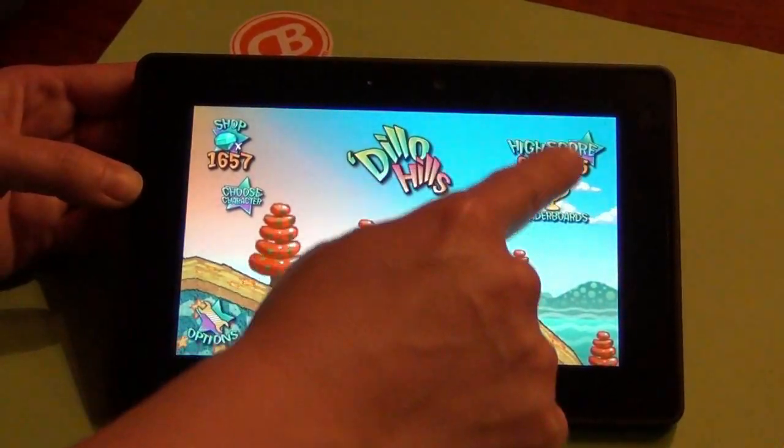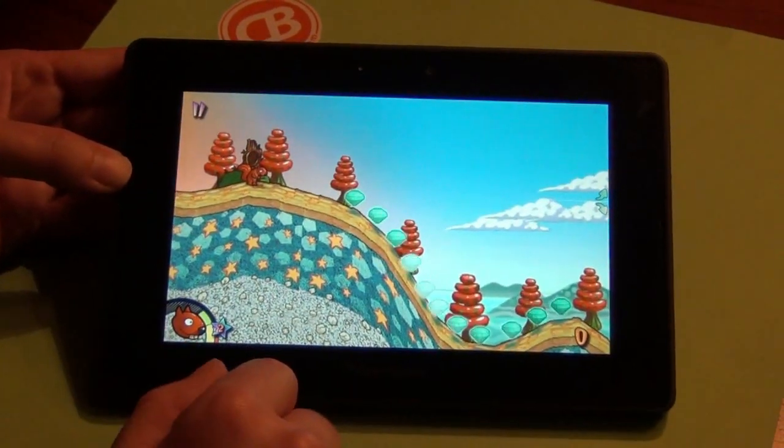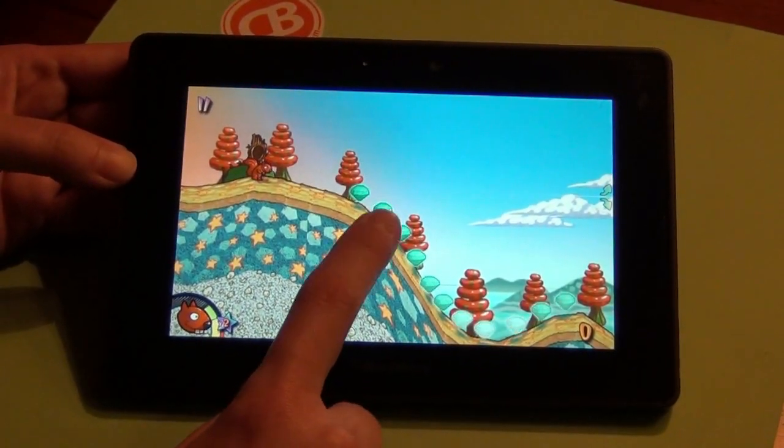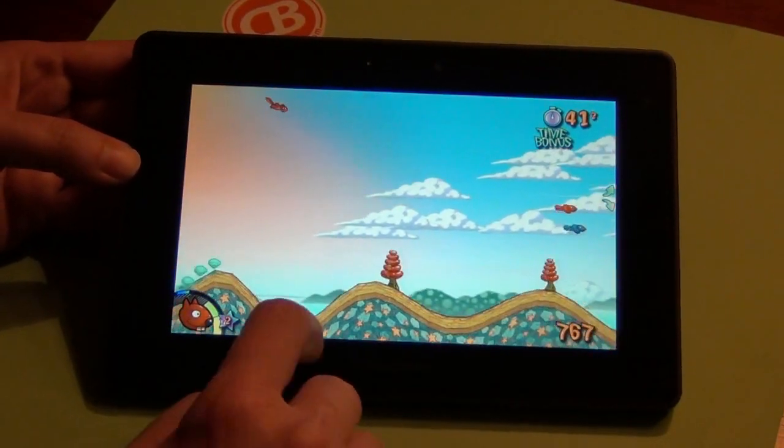Over here you've got the high score and the leaderboards. We're going to go ahead and hit play to give you a little demonstration. You're going to tap the screen to make the squirrel start moving and you release to make him fly through the air.